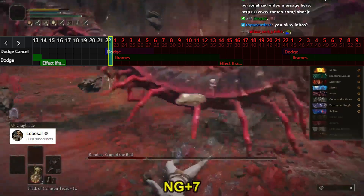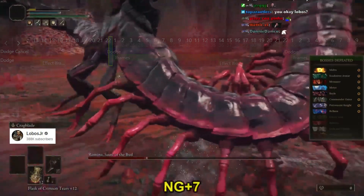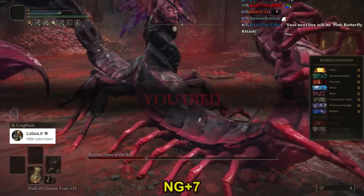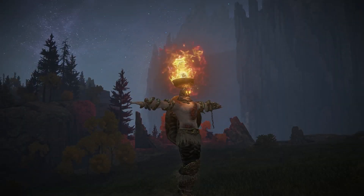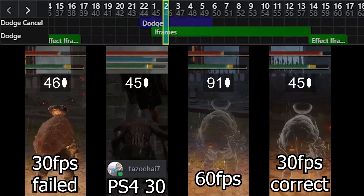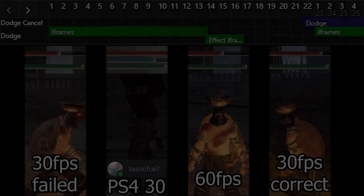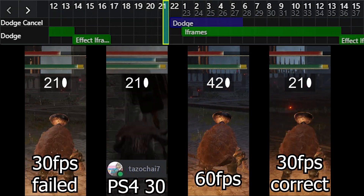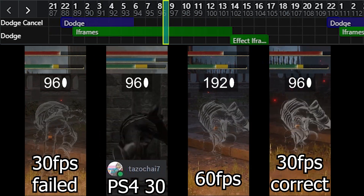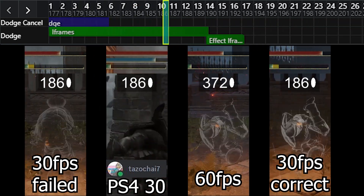Case closed, right? Well, not really — we still need to know if the delay is affected by frame rate, because while the animation frame data is made for 30 fps, I am running the game at 60. This is the reason this video took as long as it did, because at first I got this wrong — the method I used to limit my frame rate interfered with the game engine. So I cross-checked my results with people from my Discord server, specifically with footage from PlayStation, where the game is natively capped at 30 fps. The conclusions are: this delay does exist on consoles as well, but it is not frame-rate dependent.